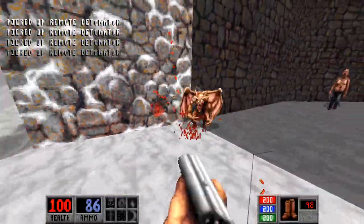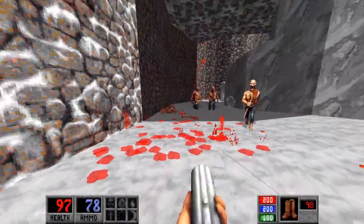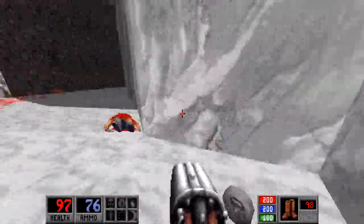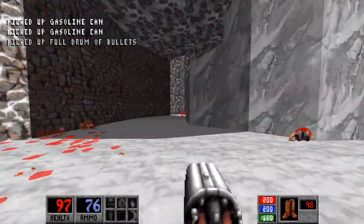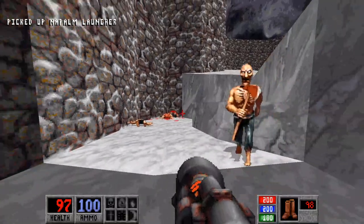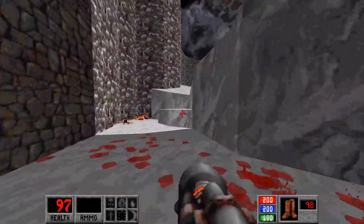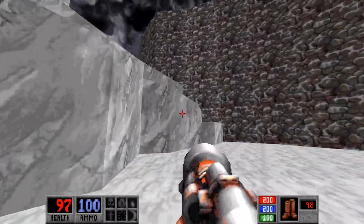We've got a gargoyle — thankfully just a regular gargoyle this time. Sent him flying. You'll definitely know which type of gargoyle you're facing, because the stone ones make a much lower-pitched growling noise than the flesh gargoyles do. And right over here we picked up the napalm launcher, so we can use it up here.